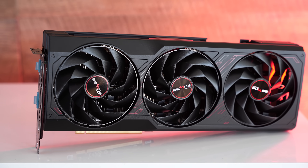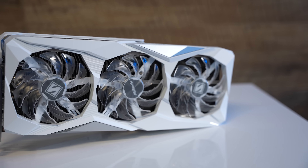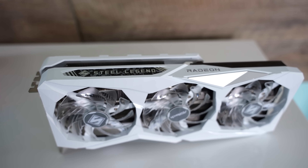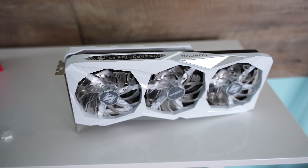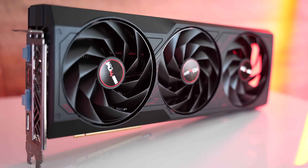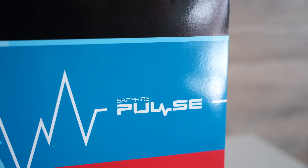The two models — the Sapphire Pulse and the ASRock Steel Legend — perform very similarly out of the box. Even though the Sapphire Pulse had slightly higher core clock speeds, it made no meaningful difference, because the card was simply hamstrung by its memory speeds. The fact that you could not overclock memory past 2316 MHz from 2250 MHz means AMD has placed an artificial restriction on these cards — they simply don't want them to run any faster.